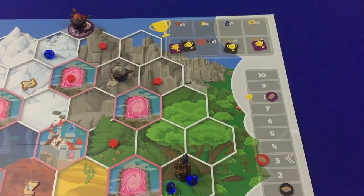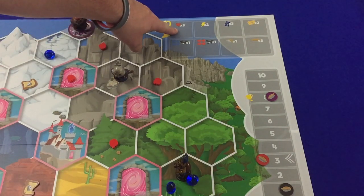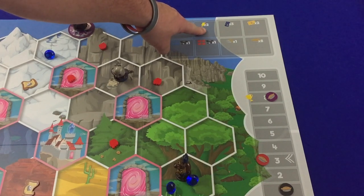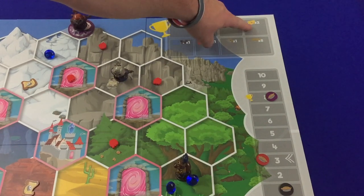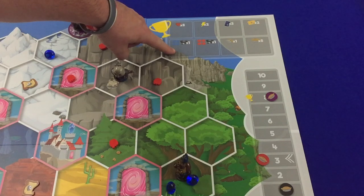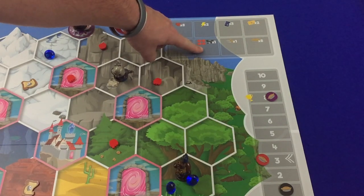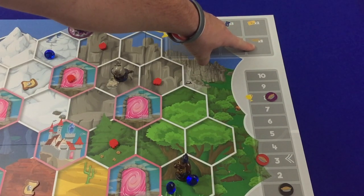The only trophy that can be won outside of a player's turn is the pie fight trophy — by being the winner in a fight that a different player started. Anytime a player meets the criteria for a trophy and has not yet earned that trophy, she must immediately place it. The possible trophies players can earn are: reach eight on the friendship track, buy two power-ups, have three magic spell cards at one time, complete two quests, deliver four gems to Castle Everfree, deliver four apples to Castle Everfree, win one pie fight, or reach eight on the pie track.